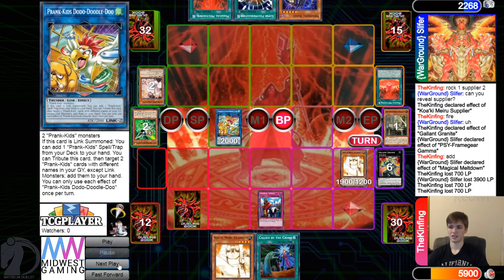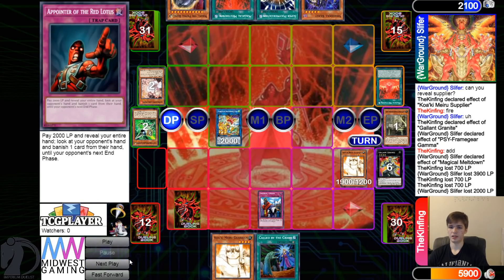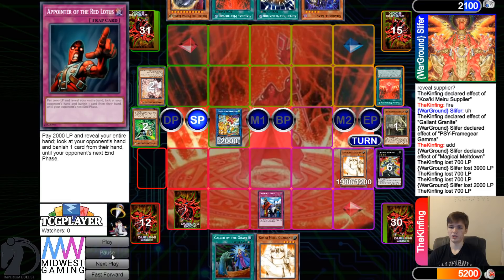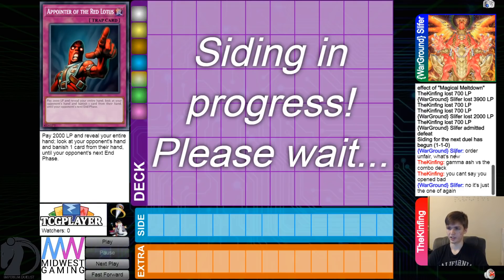Poke Poke, then Main Phase 2, Pass. Draw Nib. Reveal Guardian for Guardian — they might drop a Pointer, just because it's the last turn. Okay, they're not going to. Order Unfair — What's New. Gamma Asterisk is a combo deck, can't say you open bad. It's just a one of a gun.